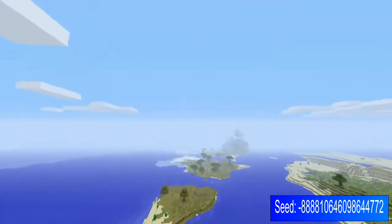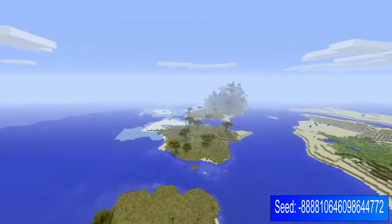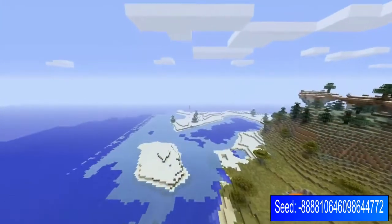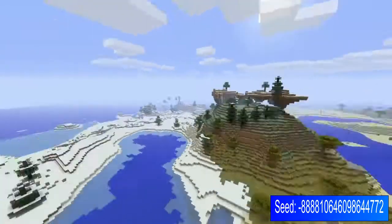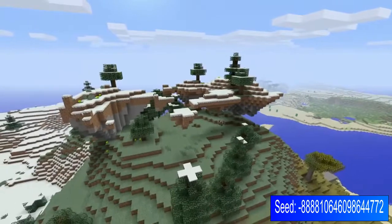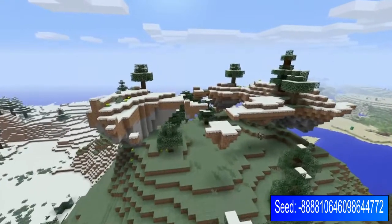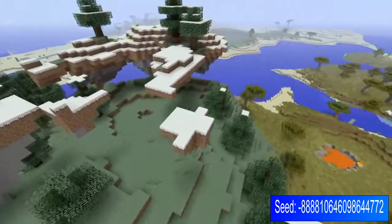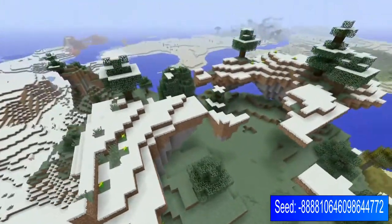Coming up the left-hand side of the world, you're going to come across more acacia leading into a little bit of snow. I liked this mountain here because it adds a little bit of random terrain. It does in fact look like a little bit of a spaceship if you wanted — maybe take the rest of this design and do something out of it.